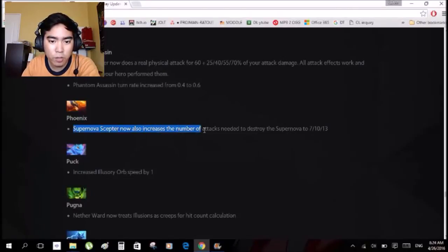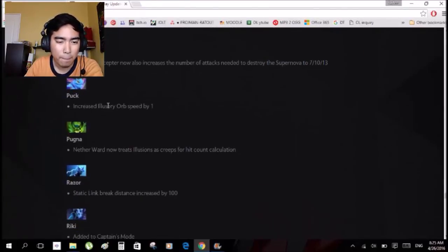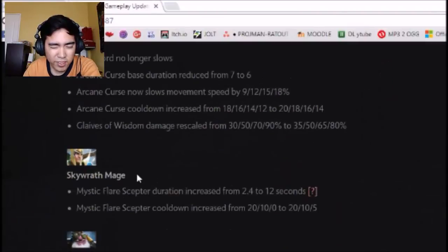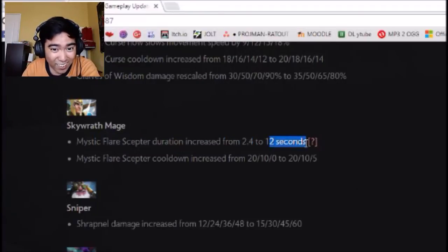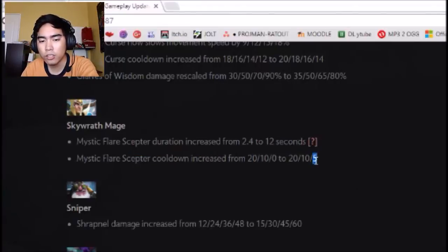Phoenix Supernova Scepter now only increases the number of attacks needed to destroy the supernova — from 7 to 10. It's no longer the one where you can get your teammates into the egg. Shadow Fiend: Mystic Flare Scepter duration increased from 2.4 to 12 seconds — though the same damage per second. It's now 5. Thank God. Thank you, Dota. Thank you, Valve.